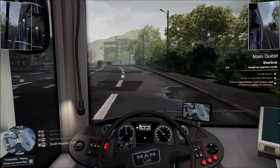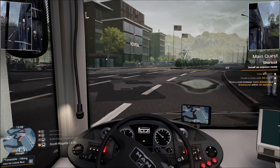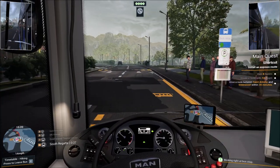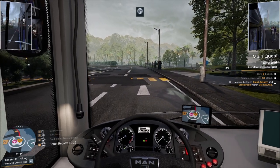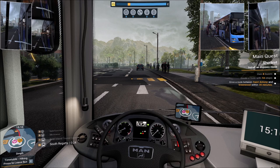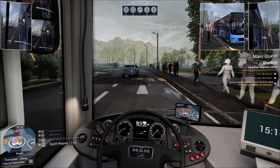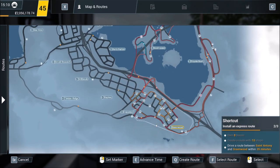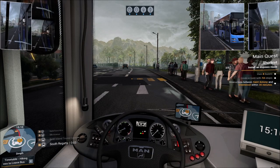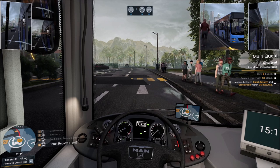We're going right on down the road and not turning — this is the outer loop part where we don't go through the city at all. Everybody is coming through door number two. So the quest is to drive between St. Anthony and Greenwood within 35 minutes. Greenwood is down here and we're in St. Anthony about to go through Gold Island — this should take care of that. We're right on time — only 10 seconds behind schedule.